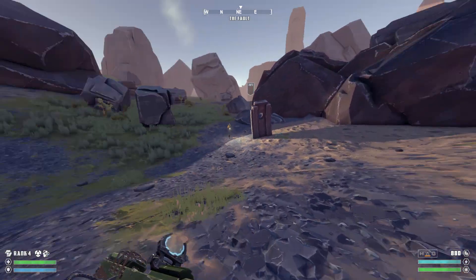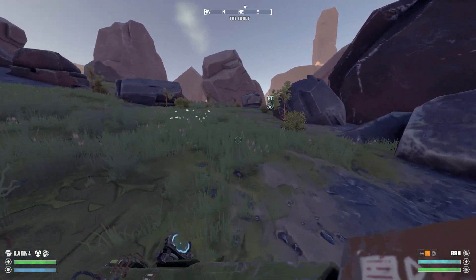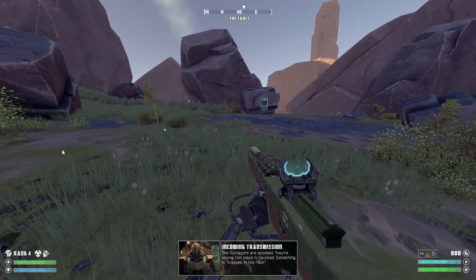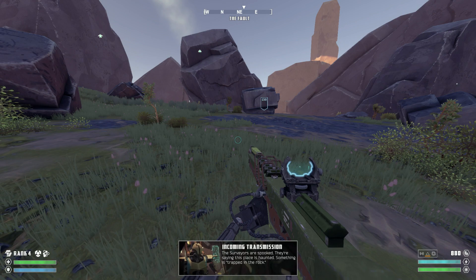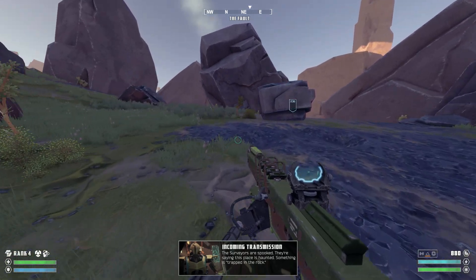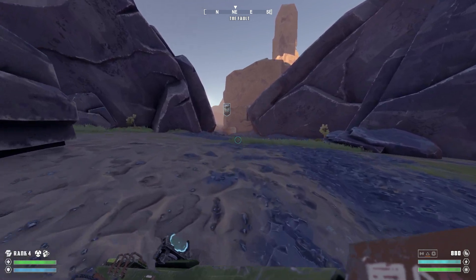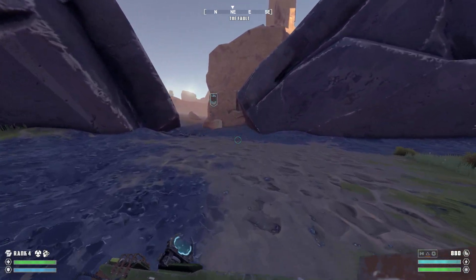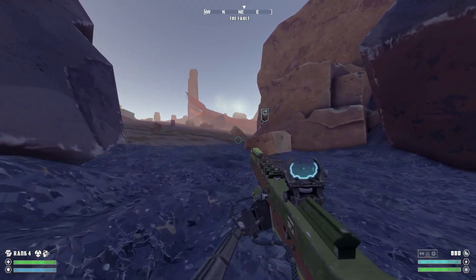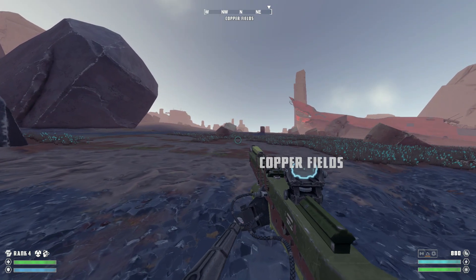There are a few material locations I do need to get — there's some stuff I need to buy. Surveyors are spooked; they're saying this place is haunted. Something is trapped in the rock. I need to get materials because there are some weapons I wanted to buy that I couldn't afford.